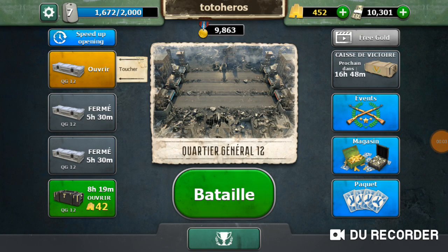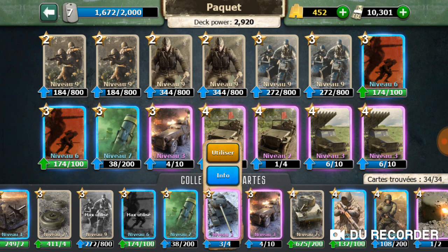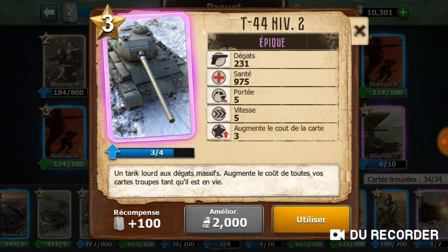In today's video I'm going to try to explain how to use the T-44 tanks. The T-44 tank is a very special card — it does a lot of damage, has good health, and costs only 3. But as a counterpart, it raises the cost of all other troops by 3.